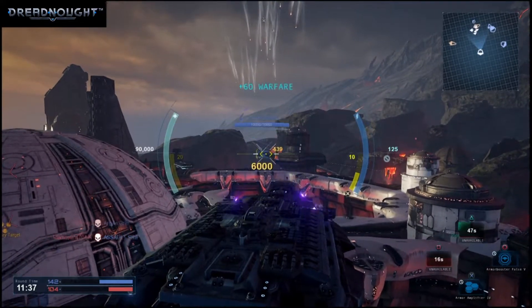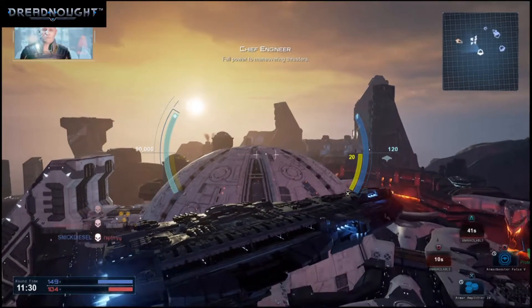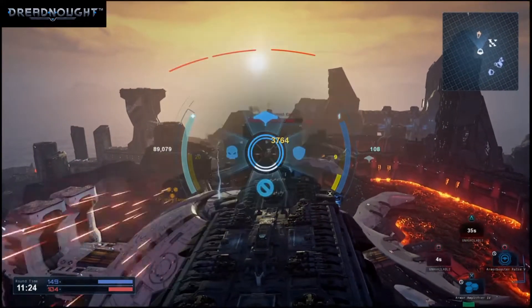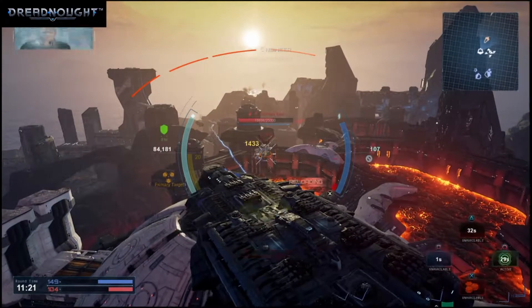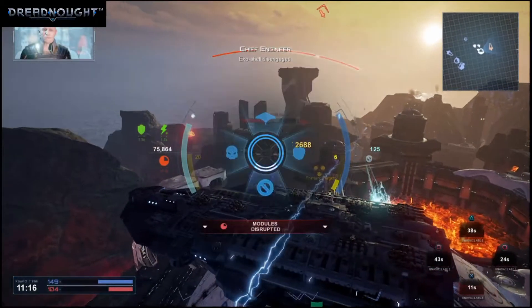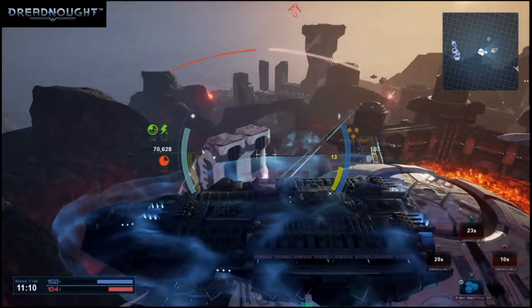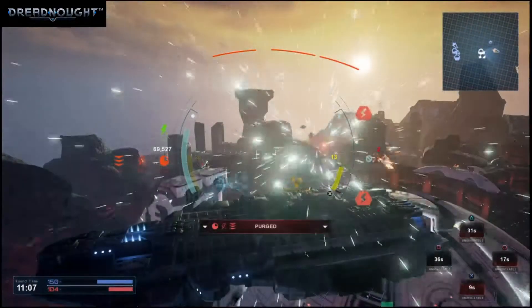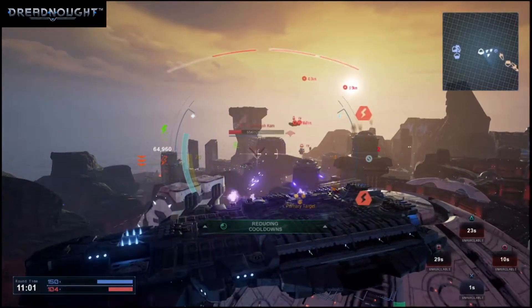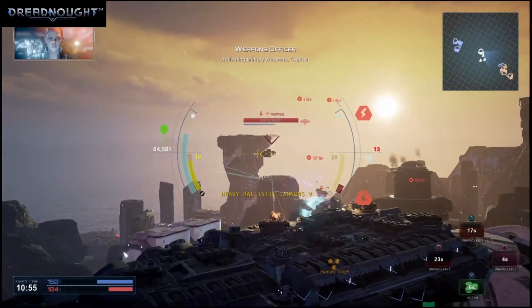Got an enemy contact. Full power to maneuvering thrusters. Activating. Enemy missiles incoming, Captain. Exoshell disengaged. Commencing cool down. Exoshell disengaged. Activating primary weapons, Captain.